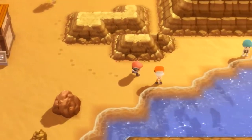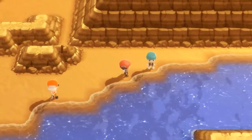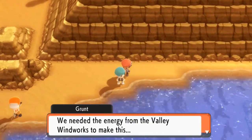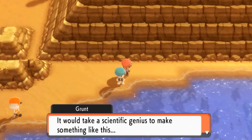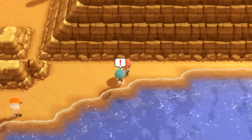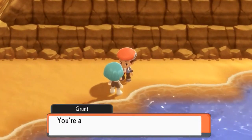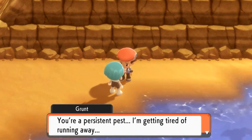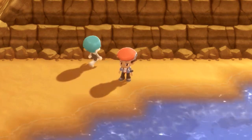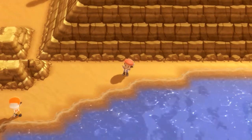Let's continue on and talk to this Team Galactic grunt. He says they need the energy from Valley Windworks to make this work, and it would take a specific genius — their boss who made this is a scientific genius. He notices me listening and calls me a persistent pest, saying he's tired of running but won't waste energy knocking me around. I say he keeps saying that, and eventually we're going to have to battle.